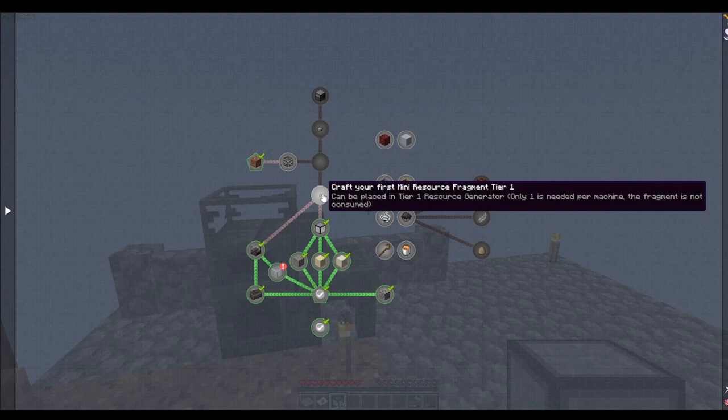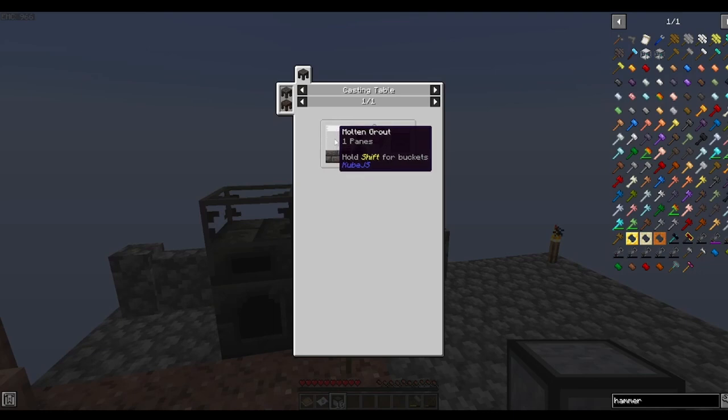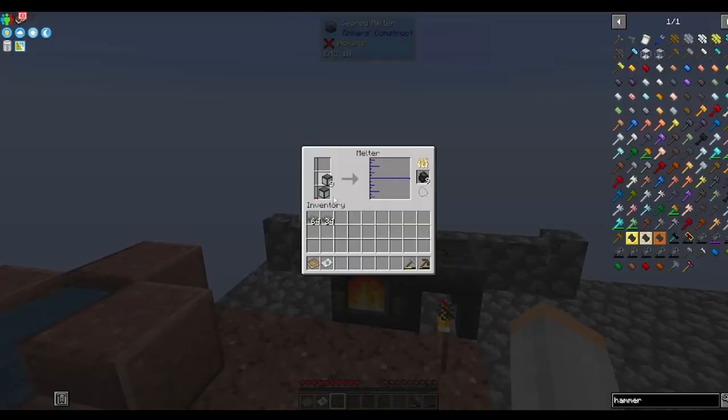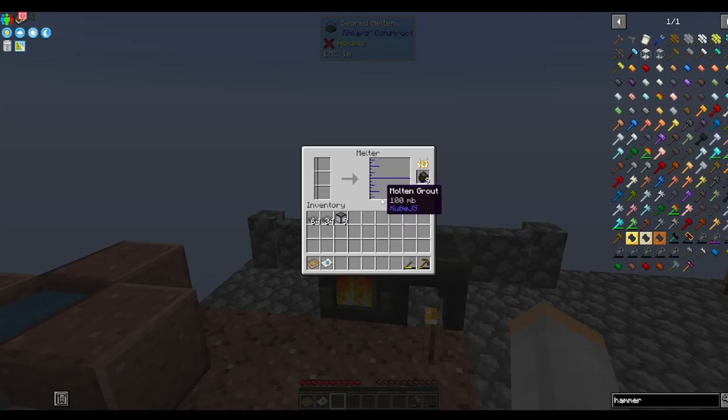Craft your first mini resource fragment — tier one can be placed in a tier one resource generator only. One is needed per machine and the fragment is not consumed. For molten grout: pour from the smeltery onto an empty casting table. That's why we needed 10 — because it needs 10. There's our molten grout.